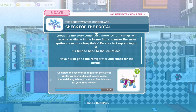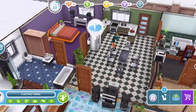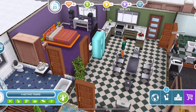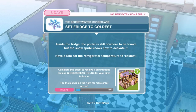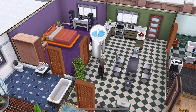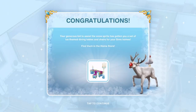Have a Sim go to the refrigerator and check for the portal. Let's go to the fridge and check for portal - 2 hours, 40 minutes. Set fridge to coldest. Inside the fridge the portal is still nowhere to be found, but the Snow Sprite knows how to activate it. Have a Sim set the refrigerator temperature to coldest - that's 7 hours. And there we go.